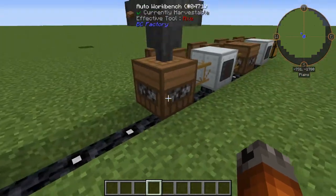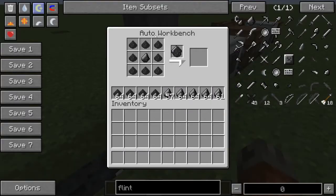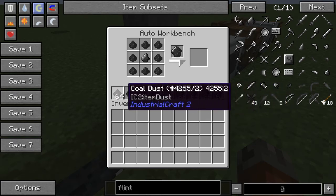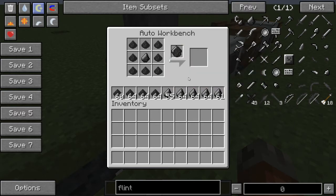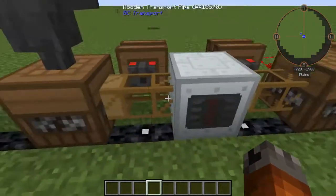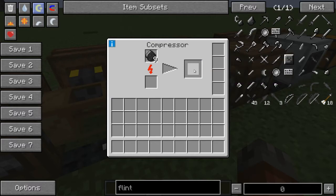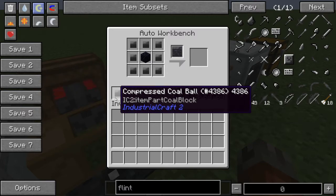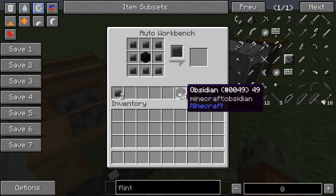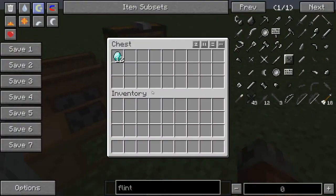The coal dust goes down in the hopper to this auto workbench. The auto workbench is a pretty nifty little deal — basically you put in a recipe and then the items come into here, and it's got enough inventory slots to match the recipe. In this case I'm using coal dust and a flint and it creates these coal balls. These get picked up and moved over here into this first compressor, where they're compressed down into compressed coal balls. Then the compressed coal ball is combined with obsidian to create a coal chunk, and this coal chunk is then compressed to create a diamond.